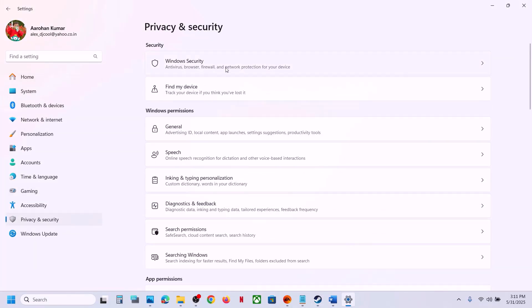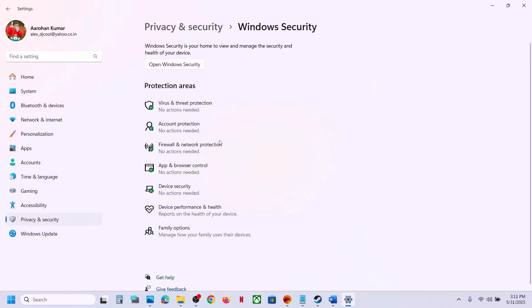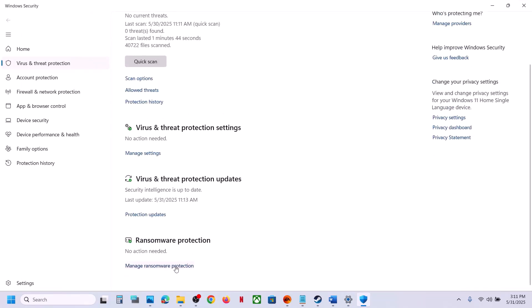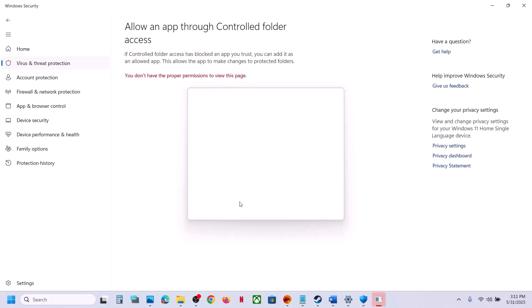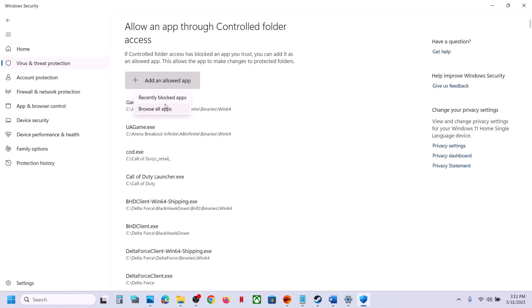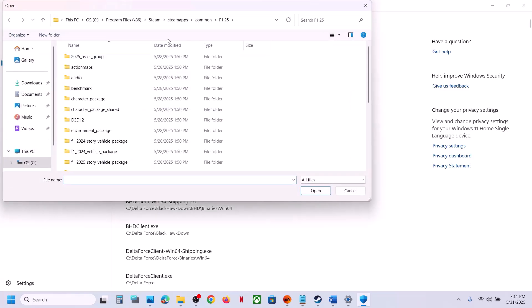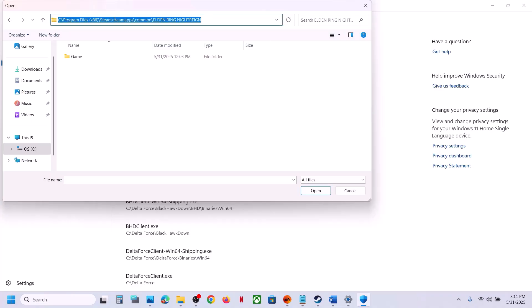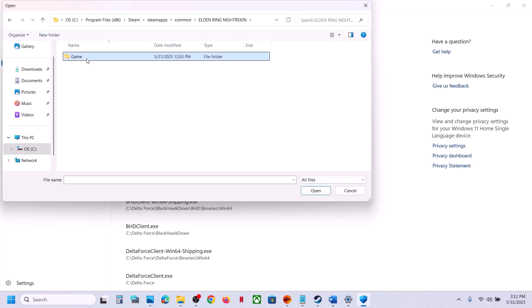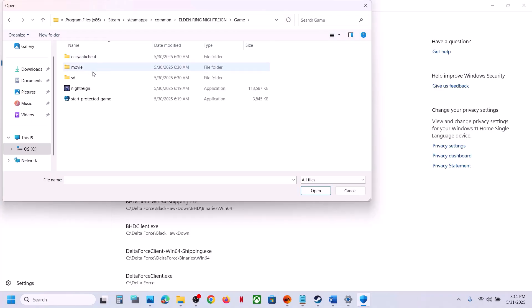Scroll down to the bottom and click on Manage Ransomware Protection. Click on 'Allow an app through Controlled Folder Access', click Yes. Click 'Add an allowed app', then Browse All Apps. Go to the game installation folder, open the game folder, select the game exe file, and click Open.